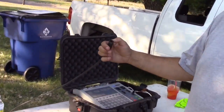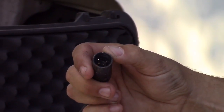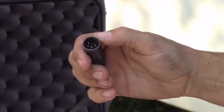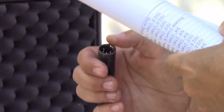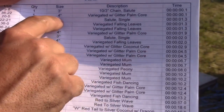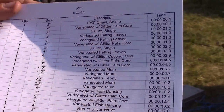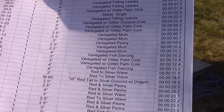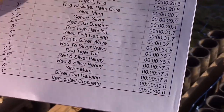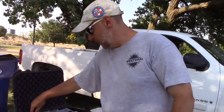Two of them send DC power, and two of them send data. So it'll tell it — like the one that was marked 12 — the computer knows that at two minutes and five seconds, rail number 12, cue number one is supposed to fire. It sends that signal to fire that particular spot in the shell. It's just up to us to make sure that the shell that's supposed to go in that spot is what is going to go up in the air.